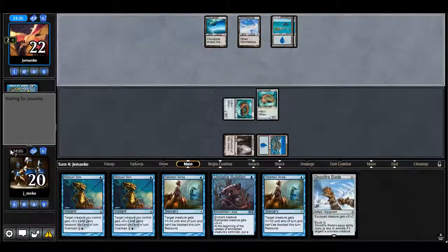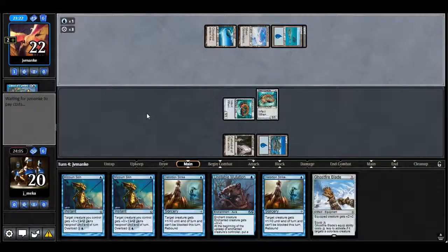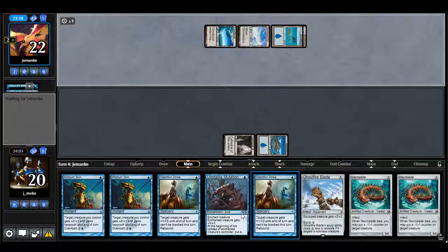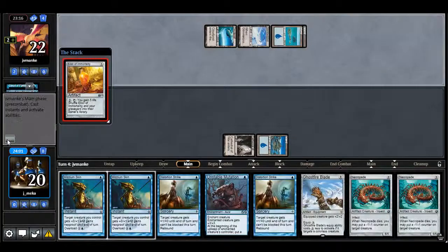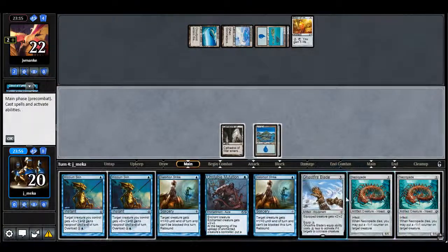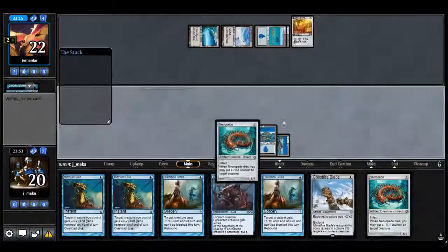I feel like Eldrazi Spouts could be kind of annoying if that's even a card main deck — I don't know, I haven't really seen these lists in a while. Well, Mutation would have been not bad if I just Engulfed the Shore there. What if they're just playing a control deck? This is like an island. I'm going to play on my hand for now.